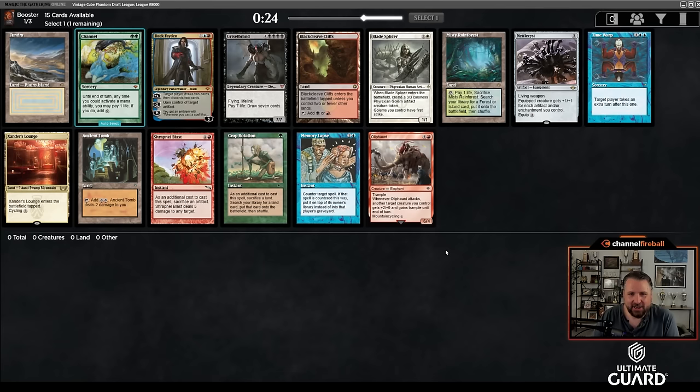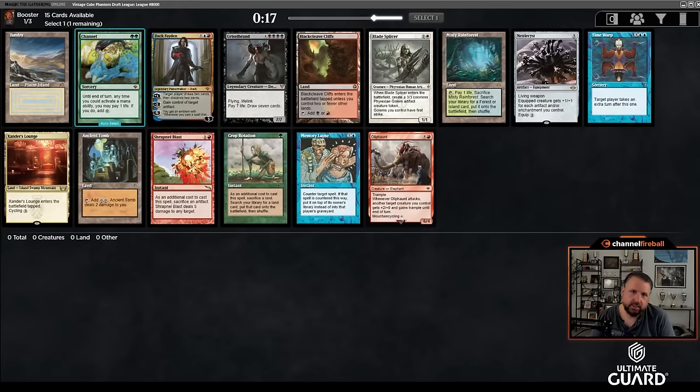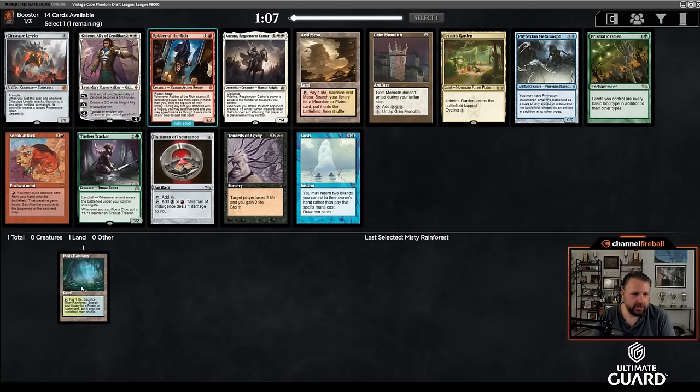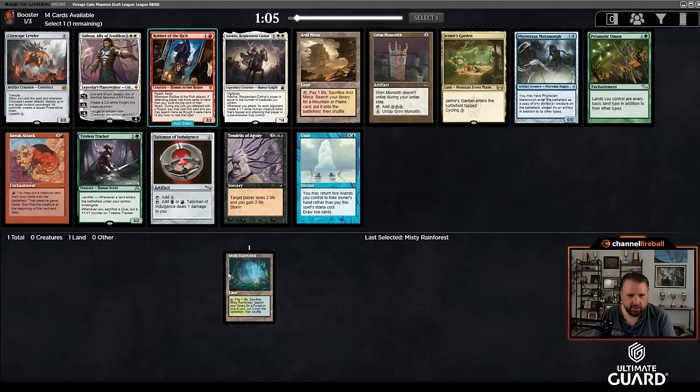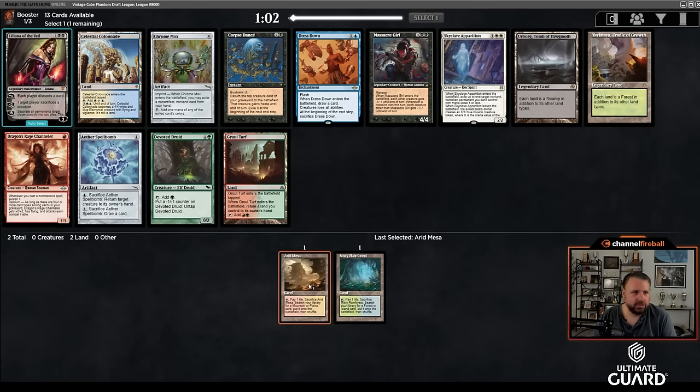As for this pack, what are we slamming? There's a Memory Lapse, a Misty Rainforest, a Dak Faden, a Griselbrand, a Time Warp. I'm just going to take Misty Rainforest — I think Fetchlands make the world go round. Starting Fetchland into Fetchland, the dream? I think I'm going to take Arid Mesa and see if we can draft a deck. It doesn't have to be a five-color deck, but starting with two Fetchlands — even ones that don't overlap — I just think it's better than taking mid-tier playables that are ultimately replaceable.